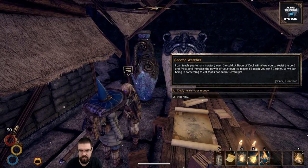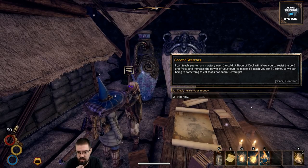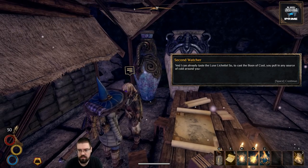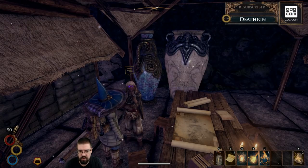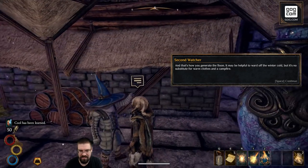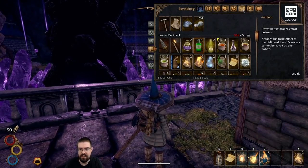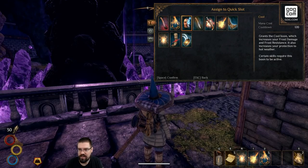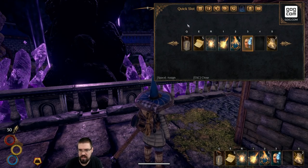I want to train with you. I can teach you to gain mastery over the cold. A boon of cool will allow you to resist the cold and frost, increasing the power of your own ice magic. Deal. So to cast the boon of cold, you just pull in any source of cold around you. We just got another skill — fantastic. Let's pop that in here. It grants you the cool boon, which increases your frost damage and frost resistance, and also increases your protection in hot weather.